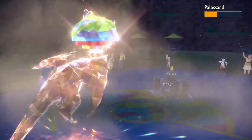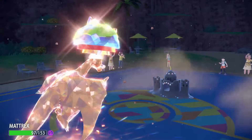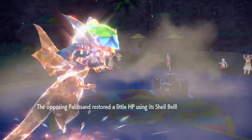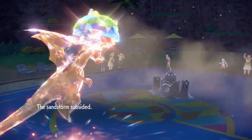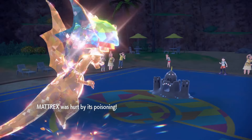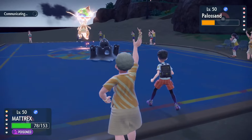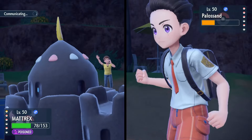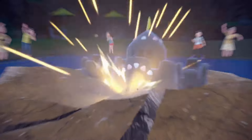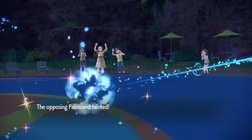Okay, big damage — Sludge Bomb shouldn't do a lot. Of course they poison me — oh man. If we didn't get poisoned it's just a straight up sweep. Because now they could revenge with Cerulege — yeah, the Reflect is off too. They could revenge with Cerulege now using Shadow Sneak. They needed chip for that and now they've got it.